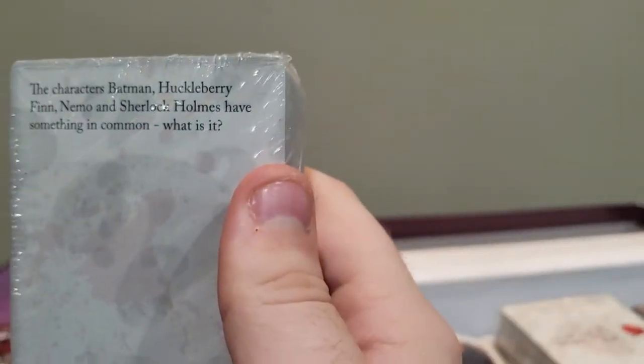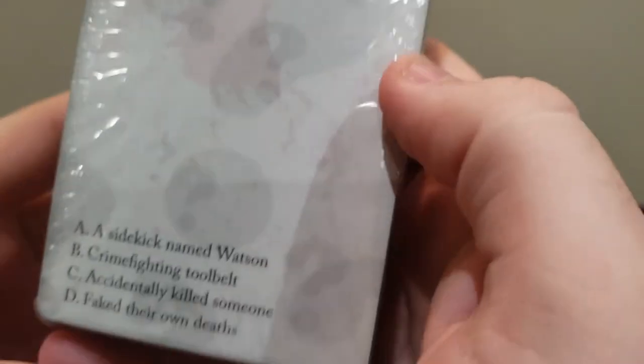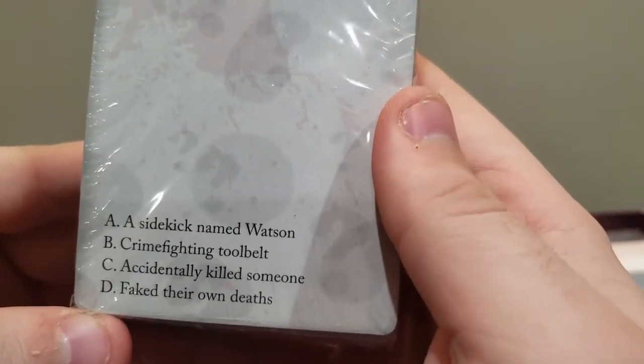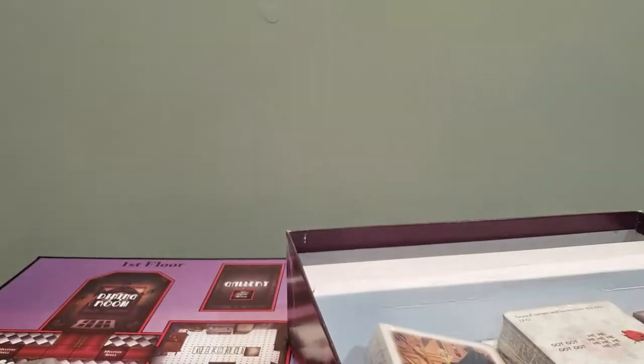And then there are characters — Batman, Huckleberry Finn, Nemo, and Sherlock. They have something in common. What is it? Fig throne deaths? That's it — depending on if that's Finding Nemo.